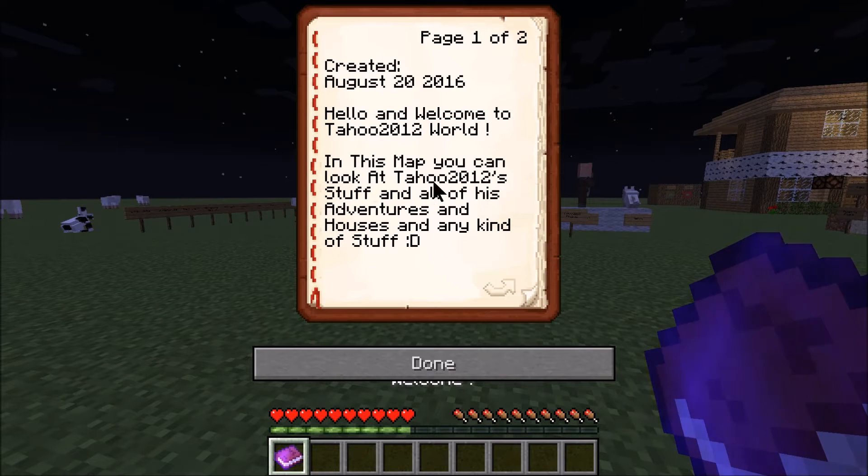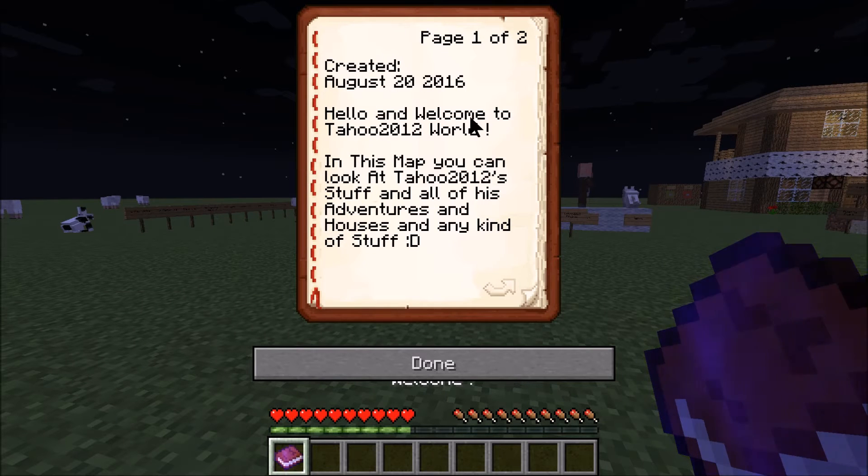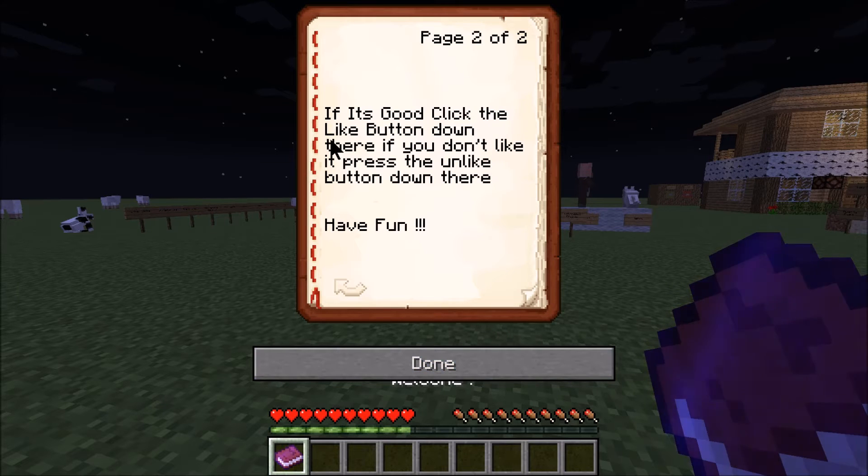So let's see the welcome book. Created August 20, 2016. Hello and welcome to Tahoe 2012 World. In this map, you can look at Tahoe 2012 stuff and all of his adventures and houses and any kind of stuff. If it's good, click the button down there. I actually created this map though.